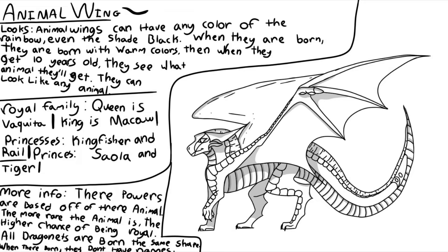Alright, so animal wings — they basically look like animals, but they are still dragons. And they can have any color of the rainbow, like a rainwing or a silkwing, but they can have the shade black. And when they are born, they are born with warm colors, and then when they get 10 years old, they see what animal they will get.